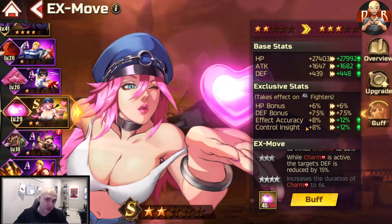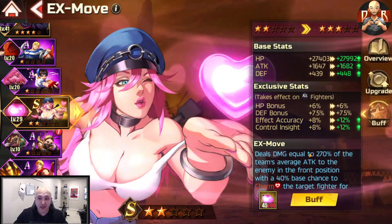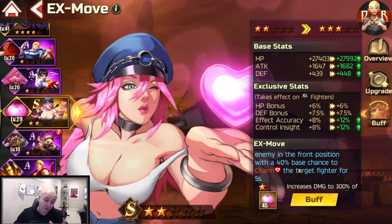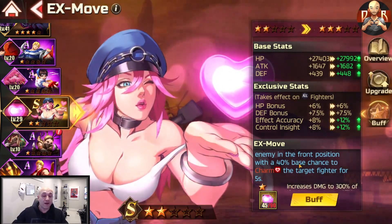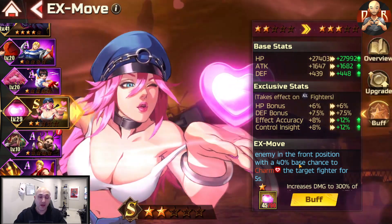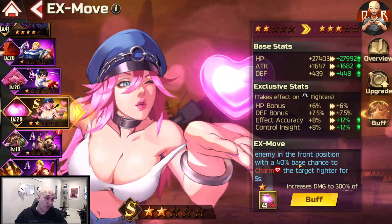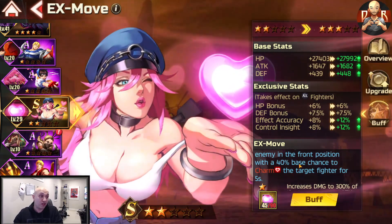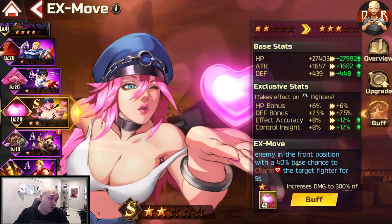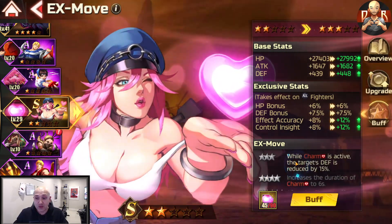These are good for debuffers and buffers like Rose and Dhalsim, and you get the base attack bonus too. What Toxic Love does is it deals damage to all opponents but also has a 40% chance to charm the front-line opponent for five seconds. The beauty is you can control it manually — do your full combo, hold off on it, then charm. When the opponent is charmed they can't combo, letting you follow up with another combo.